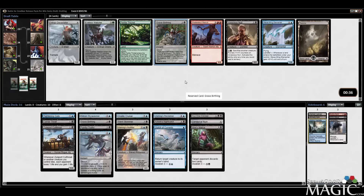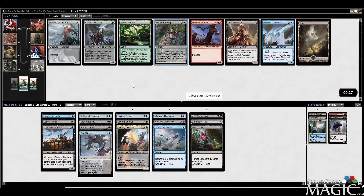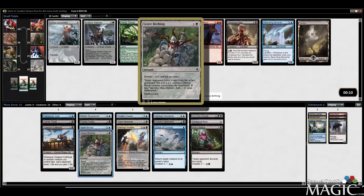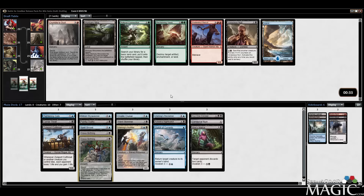I'll take a second Grave Birthing, though I really don't love the card. Could take the Devastator here for the Conduit — it's an 8/9 Trample, which is a big body, but I think I'd rather just take another Grave Birthing and get some more processing. Like, I like Grave Birthing more than Mist Intruder straight up — I'd rather get a ramp spell, draw a card, and process.